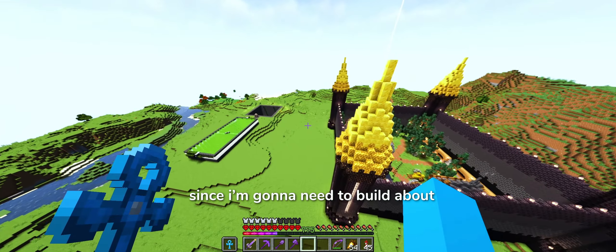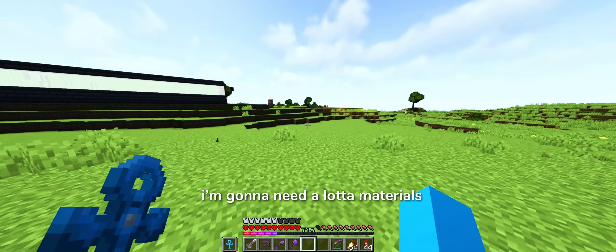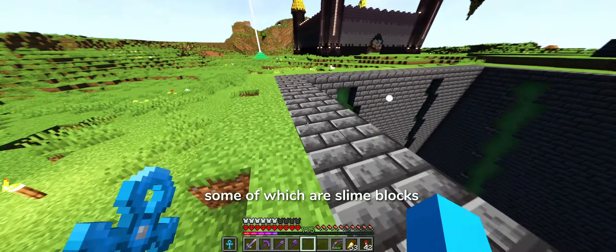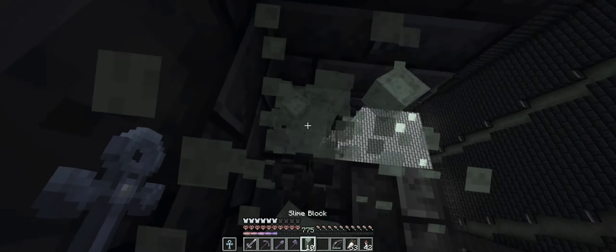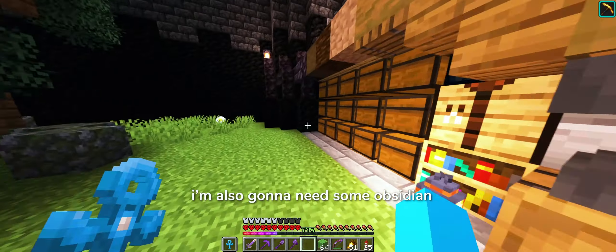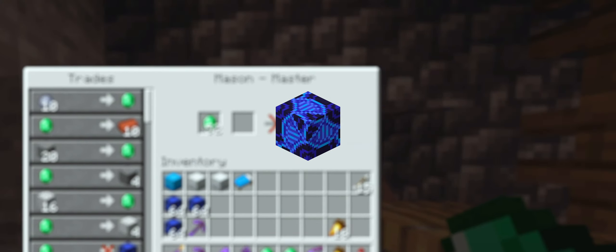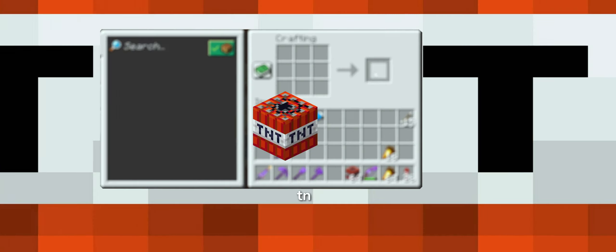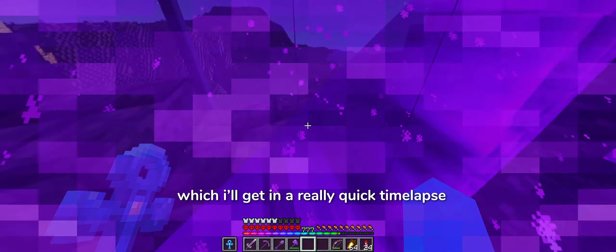Since I'm gonna need to build about 60 TNT flying machines, I'm gonna need a lot of materials. Some of which are slime blocks. I'm also gonna need some obsidian, glazed terracotta, trapdoors, TNT, and some redstone components, which I'll get in a really quick time lapse.